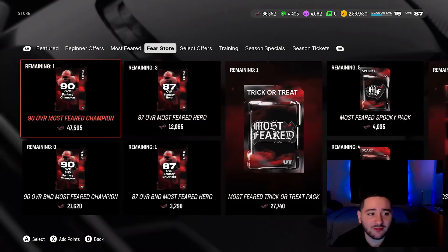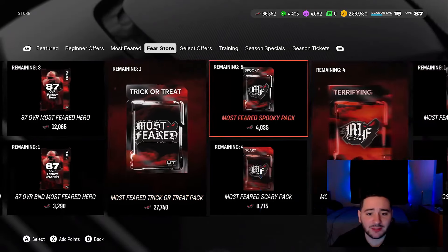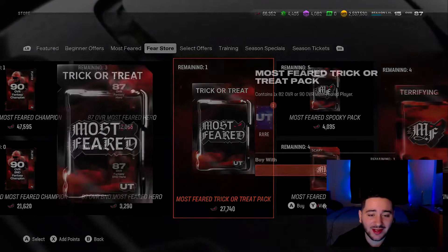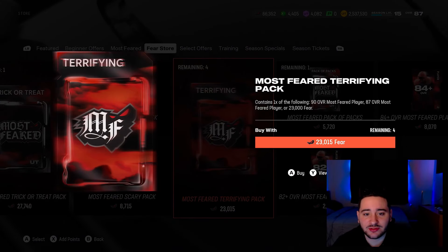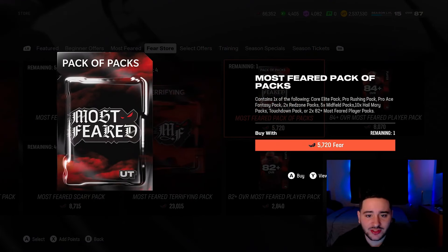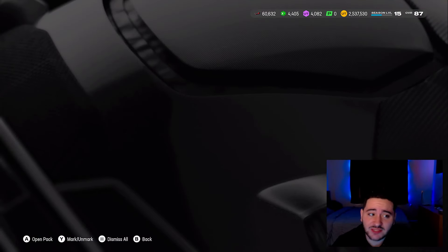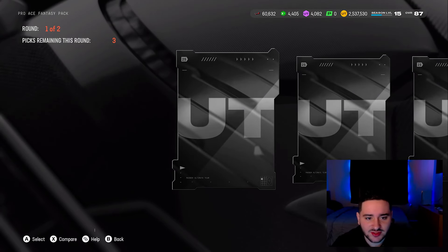Everything we pull from Most Fear is going right to Fear. You guys can see I already got that 90 overall BND. We got all these packs left and we can already get this 90 overall auctionable Most Fear Champion. There's more to it though — I ripped this once already and got the 82, so I don't know if I want to rip it again. This one is 90, 87, or 84 for 23,000 Fear. And there's this one here — 5,000 Fear — I'm curious.